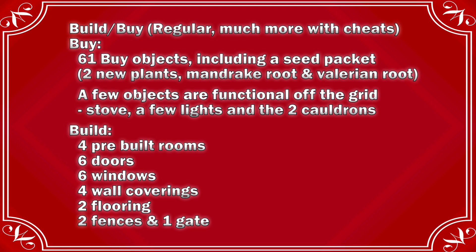They also went over Build/Buy objects. There were 61 buy objects, which included a seed packet. There are two new plants — mandrake root and valerian root — which are used when making potions. A few objects are functional off the grid: the stove, a few lights, and the two cauldrons. For build items, there were four prebuilt rooms, six doors, six windows, four wall coverings such as tile and paint, two flooring options, and two fences and one gate.